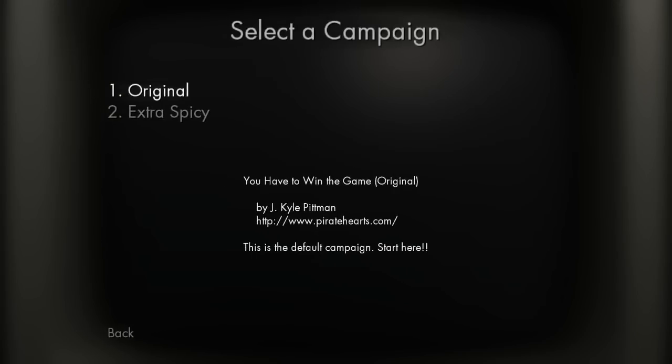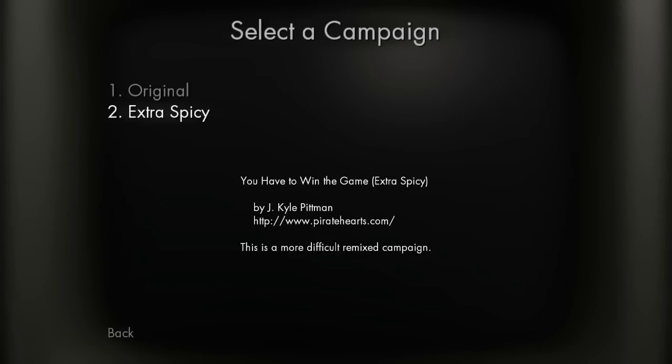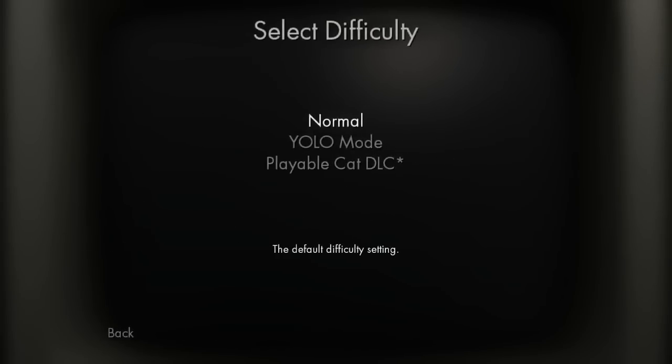I'll show you the different kinds of modes here. There's Original - you have to win the game. And then there's Extra Spicy, which is a more difficult campaign. It's relatively easy, at least so far on the original mode. And there's also YOLO mode, which is basically just hardcore - if you die once, you're done. Obviously, this is being done tongue-in-cheek. And there's playable cat DLC where you're a cat and you have nine lives. So YOLO mode: one life. Cat mode: nine lives. And normal mode is the default difficulty with basically unlimited possible deaths.